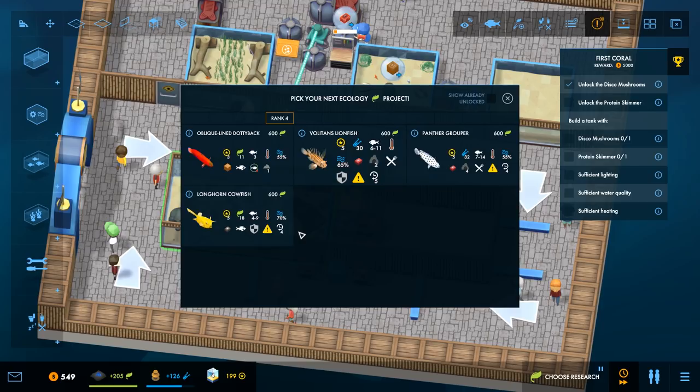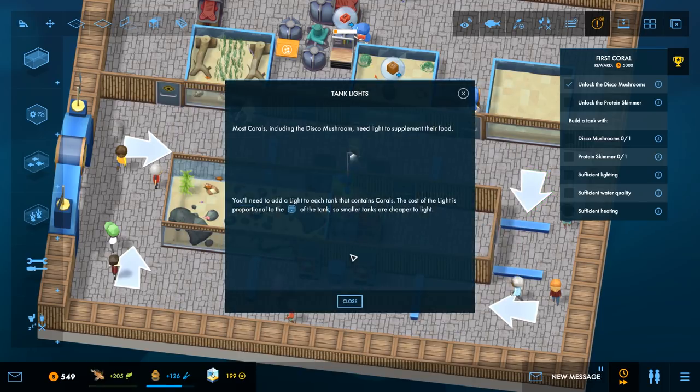Disco mushrooms — what else do we have? Cannot be housed with dottybacks, gramas, and antheas. They eat or damage fish with size two or less, crustaceans with size two or less — these guys get big. They're worth some science, though. Same with the panther grouper — equally large, will also eat or damage things larger than a certain size. Let's get the lionfishes. Most corals, including disco mushrooms, need light to supplement their food. The cost of light is proportional to the depth of the tank, so smaller tanks are cheaper to light.